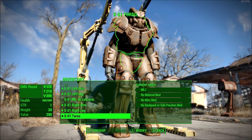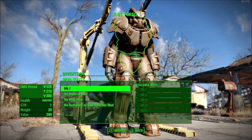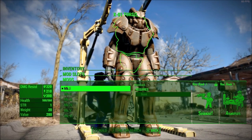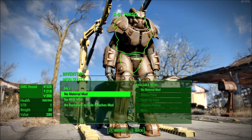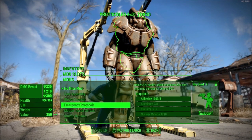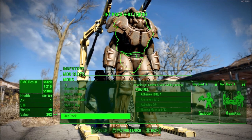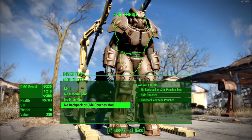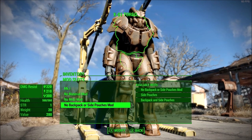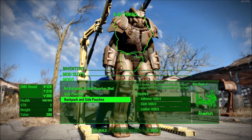If you go to the torso of any power armor except the Raider power armor, you're going to see the regular mark version for that armor in the material mod — your paints and stuff — then the miscellaneous mod slot with things like the medical pump, reactive plate, stealth plate, and jetpack. And then you'll see a new mod slot, which is for the backpacks and side pouches.